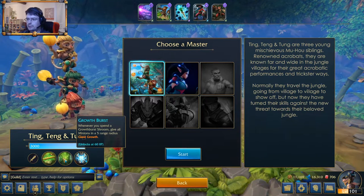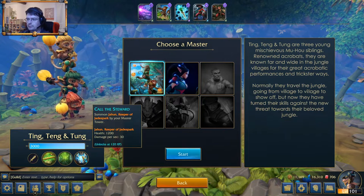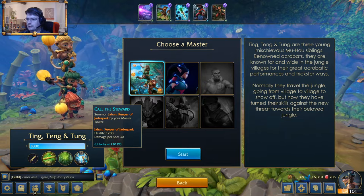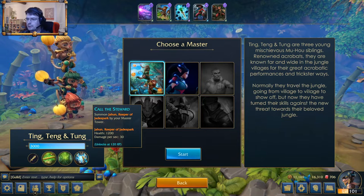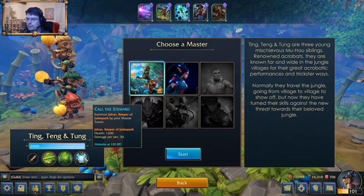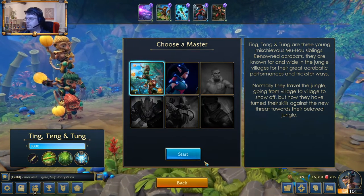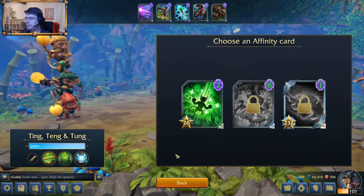Whenever you plant a Growbooth room, give all minions in a 5 range radius giant grow. Summon Yahuun, Keeper of Jade Spark — that's one use, something like Brutus from Ravager. That seems nice, so let's go with monkeys.